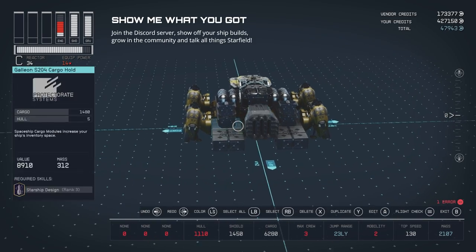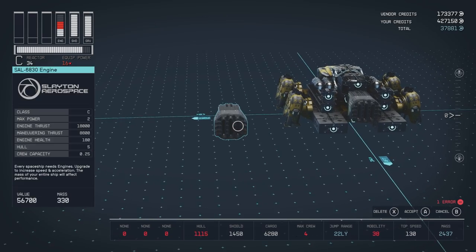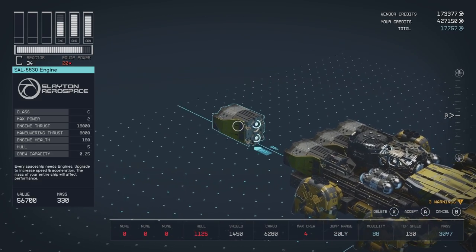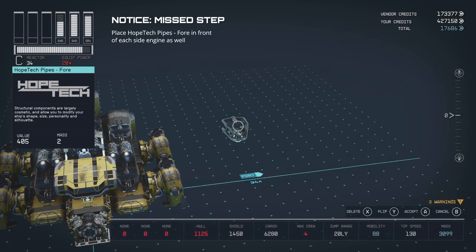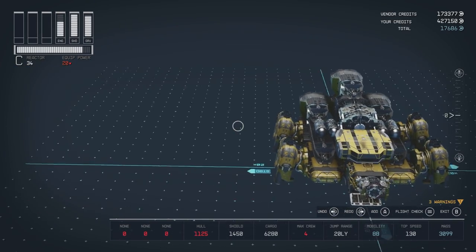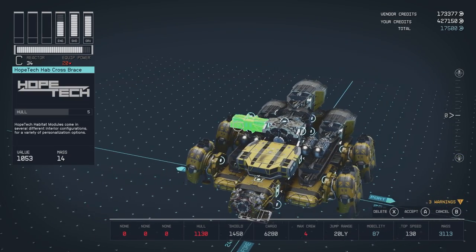Place 3 Sal 6830 engines to the rear of the ship and attach another one to the back of the Reactor. Place Hope Tech Pipes to the front of the engine. Place Hope Tech Hab Cross Braces on either side of the Grav Drive.